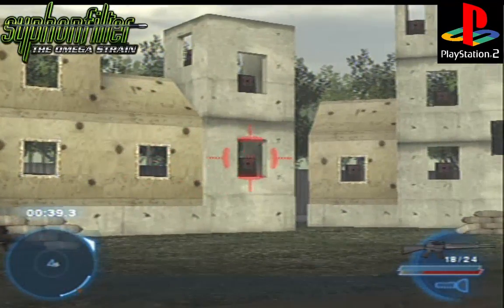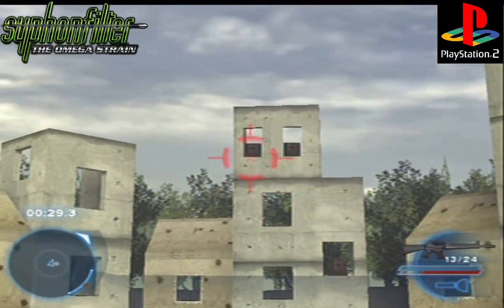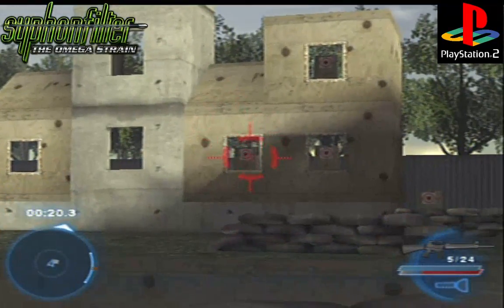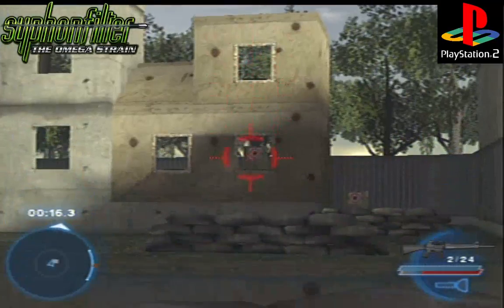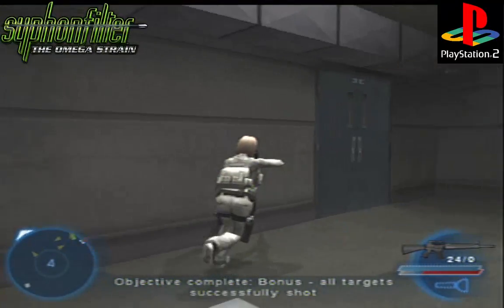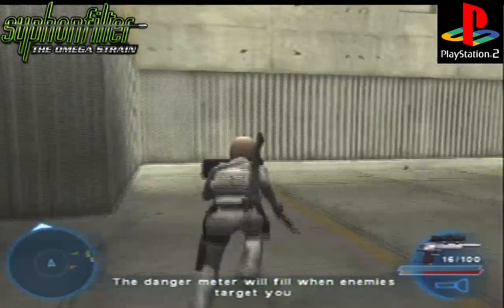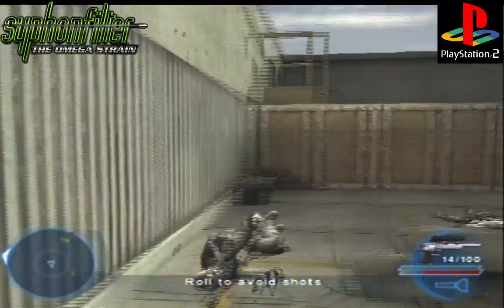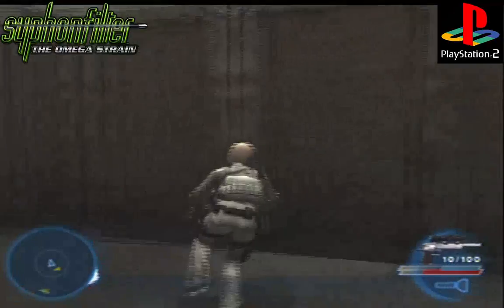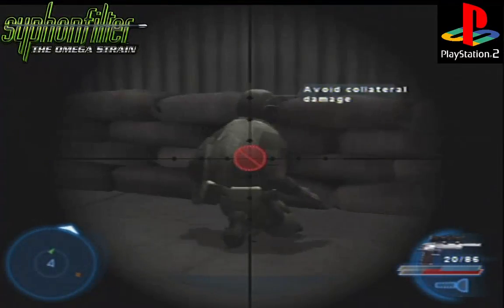Almost missed — right there, he's right there. Objectives complete: bonus, all targets successfully shot. That's pretty much it — nothing else. You just complete the rest of the game by doing what you need to. Shoot this guy over there — try not to shoot that guy though, because if you shoot him that's a lot of damage and you fail the objective.